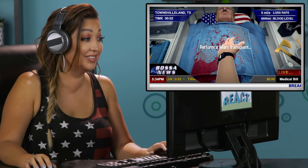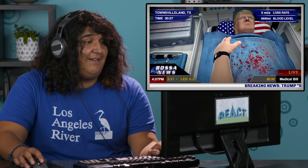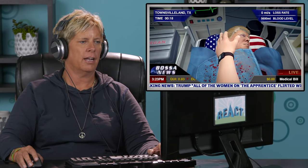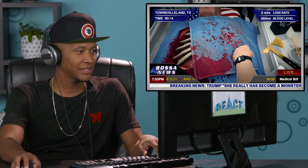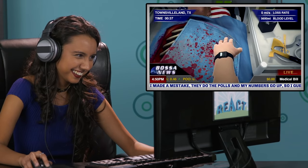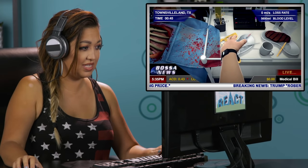Oh my gosh, perform a heart transplant. So I just do it? Use A, W, E, R, and space to control your fingers and the mouse to move your hand around. So I can go like this and like that — looks like it's attached to my arm apparently. Oh my god, that's a skeleton. Is that a steak? That's my lunch! Who's eating in the operating room?